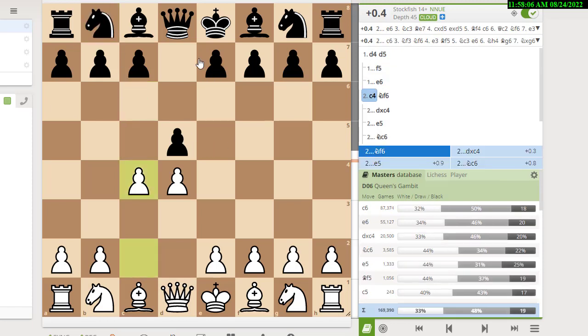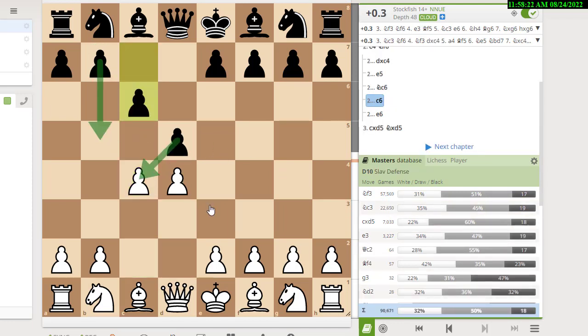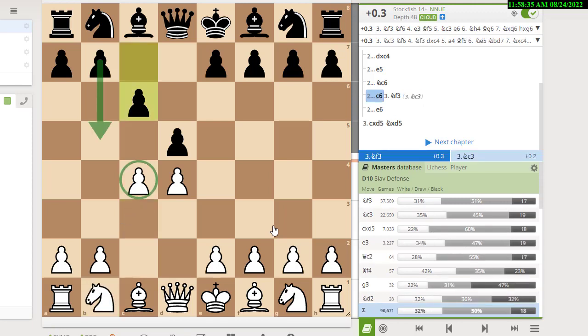So the big three are the Slav, the Queen's Gambit Declined, and the Queen's Gambit Accepted. Against the Slav — when black threatens to take and guard the pawn — the general rule is to bring out your king knight first. That's the main line. It's not a mistake to play the queen knight, just a bit less common. The database shows knight f3 was played 57,000 times while knight c3 was only played 22,000 times.